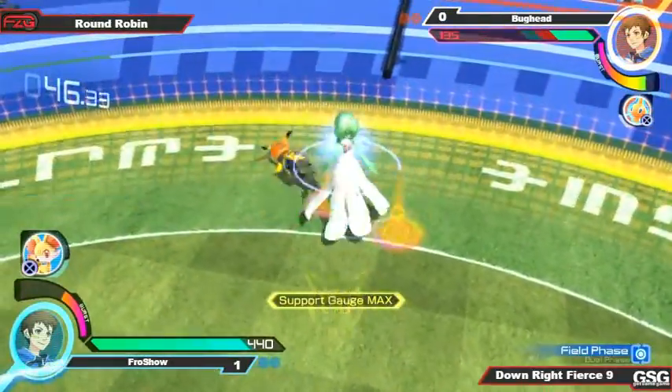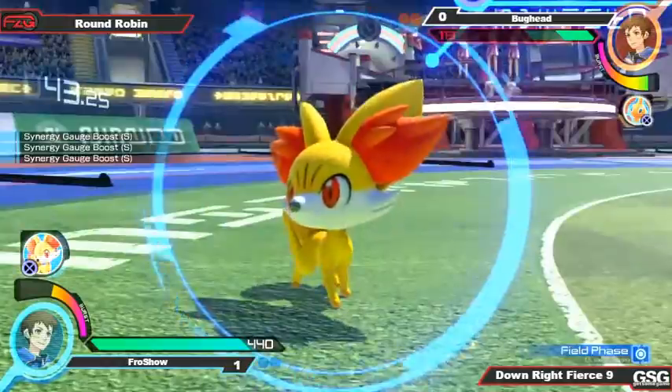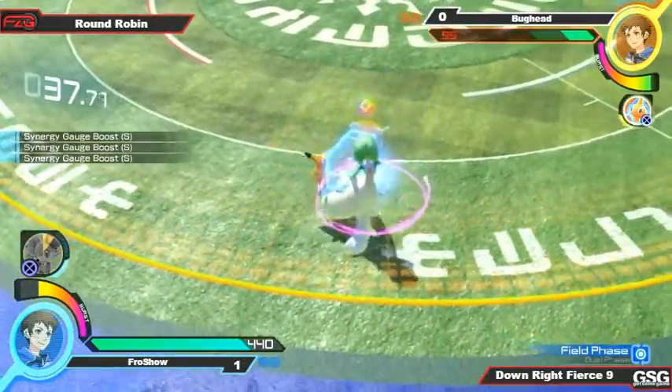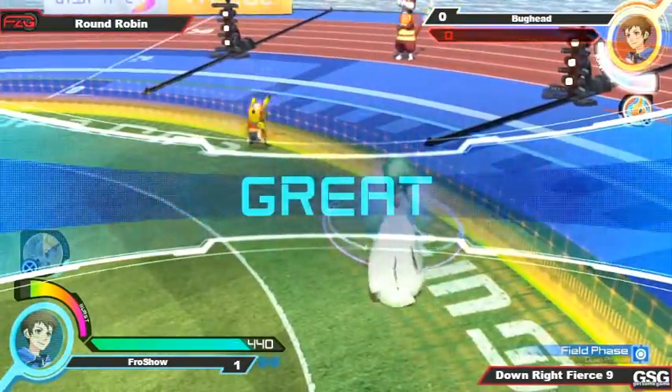Going to put him right there — nice. Keep him locked down. Don't let him move. Good Fennekin. Fennekin to go through that — even if it was unblocked, gets him off of him. Nice hovers to get over that. Sidesteps the counter — very good use of that stuff.